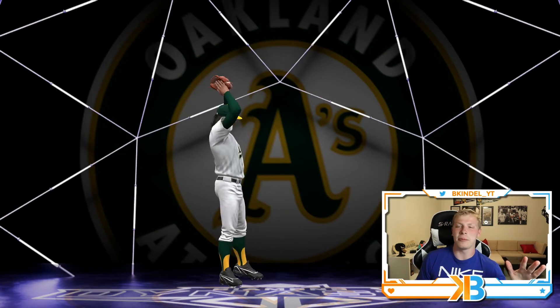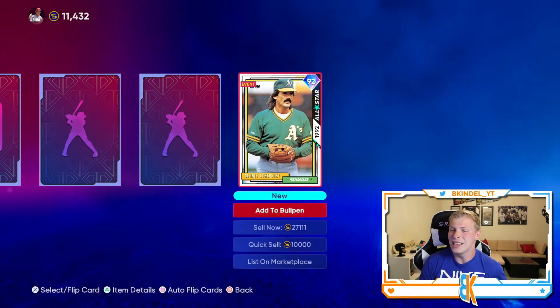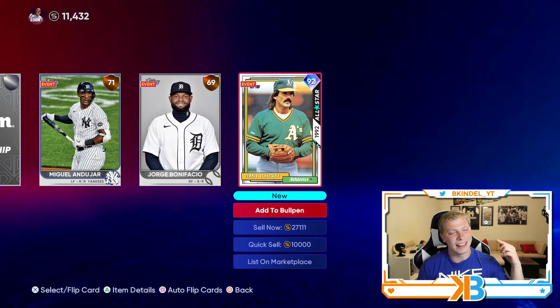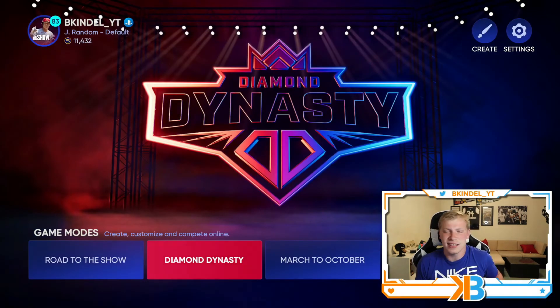I never thought I would see this day where we actually get the headliner. This is a damn good card. How much is he going for right now? He's got to be going for a little bit — around 27, so probably around 30K. We're going to keep him for a little bit. That's a good pull right there. Maybe these headliner packs aren't as bad as I say they are. Nah, they're so bad.